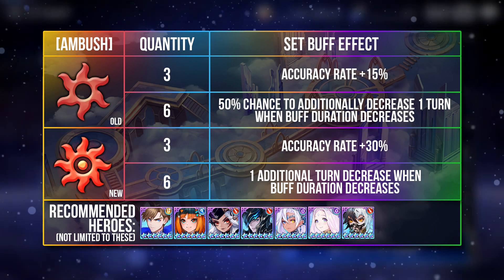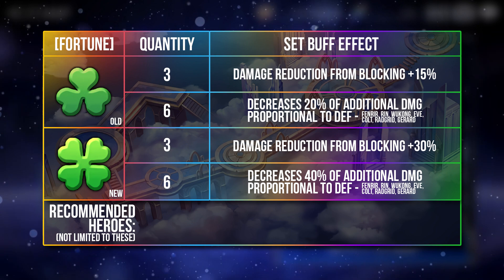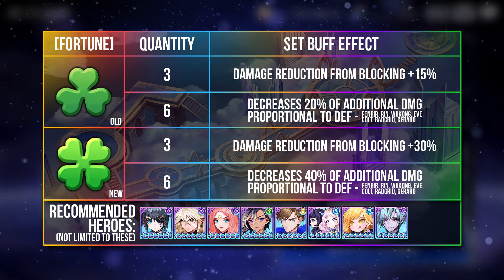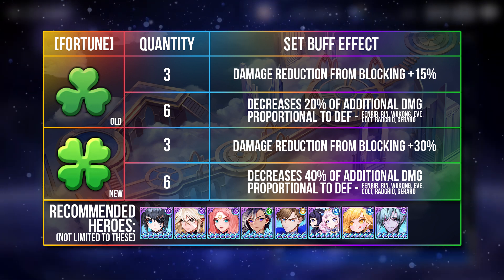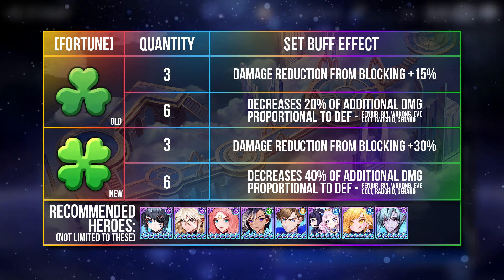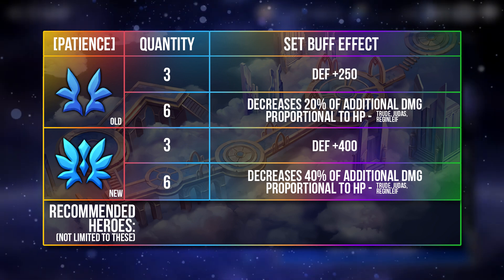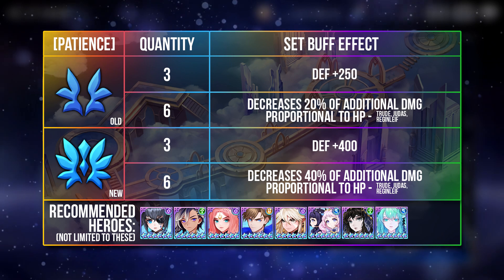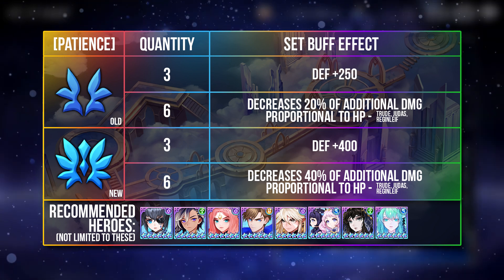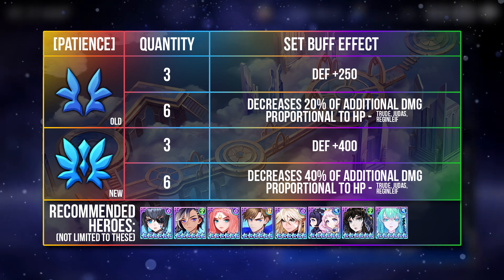The next 2 sets are Damage Reduction sets and they specifically reduce damage against 2 different types of skill effects. The Fortune set reduces 40% damage from additional effects that deal damage proportional to defense, which directly refers to the offset defense mechanic we see from heroes like Fenrir, Rin, Wukong, Eve, Colt, Ratgrip, and Gerard. The Patience set reduces 40% damage from additional effects that deal damage proportional to HP — examples include skills from Truth, Judas, and Regin Leif. So unfortunately, until more heroes deal additional damage based on max HP, the Patience set is not very useful at the moment.